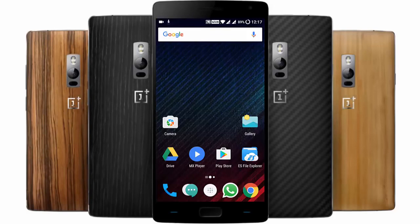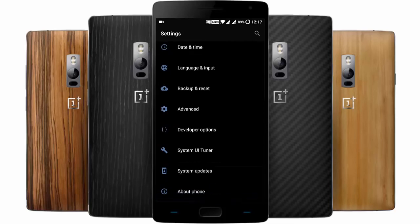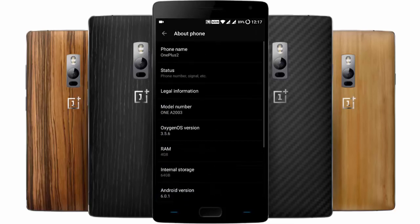Hello YouTube. In this video I'm going to show you how you can turn on VoLTE in OxygenOS. I am using a OnePlus 2 with OxygenOS version 2.3.5.6, so you must have at least version 3.5.5 build to turn on the VoLTE function.